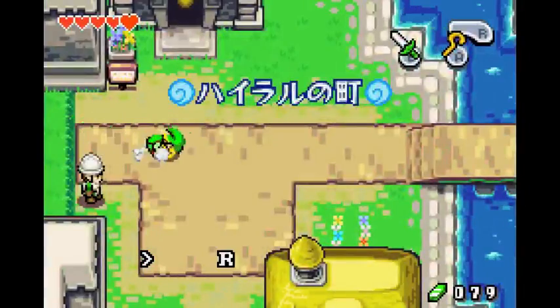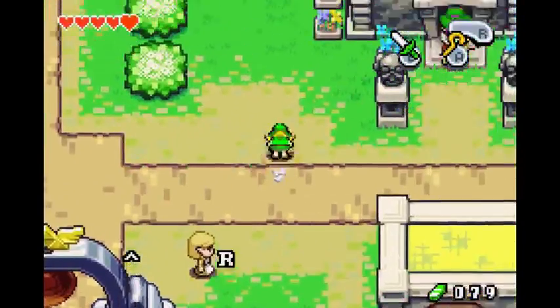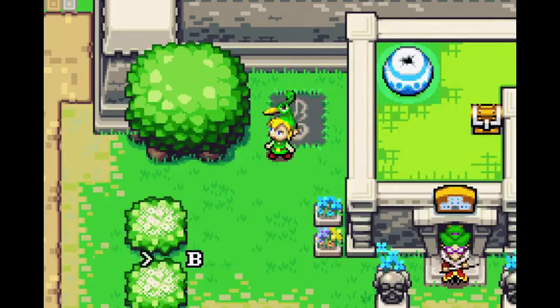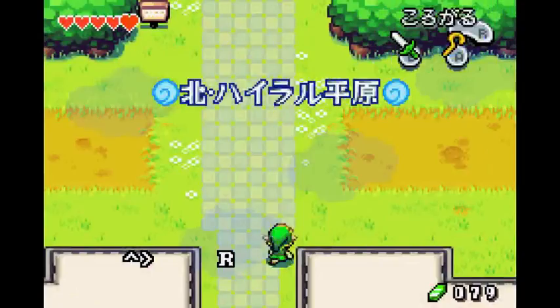One thing you definitely, definitely, definitely want to make sure you do — same thing as the sword, you don't want to forget this. Make sure you activate this wind portal. It's very important, because otherwise you'll waste about 45 seconds later on the run.